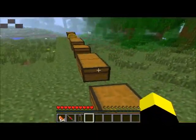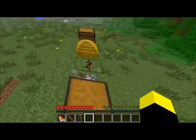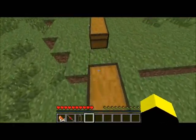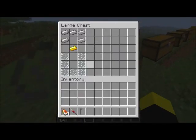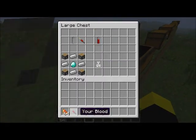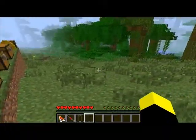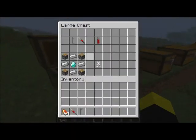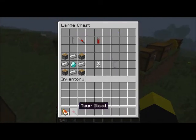Nausea is really annoying. I'm sick so yeah, all this will happen. There's also an egg — I'll come onto that later. When you've done that, you're going to want to right-click on the injector thingy, and you'll get a message saying 'your blood,' which is nice.